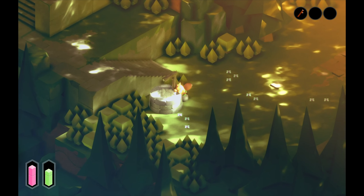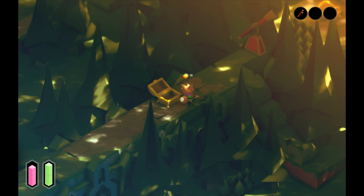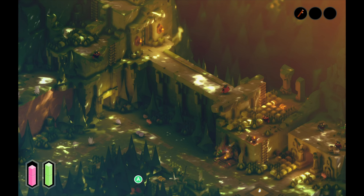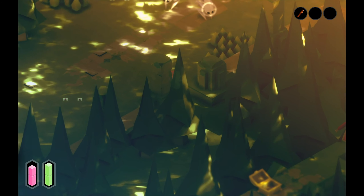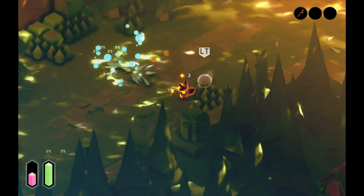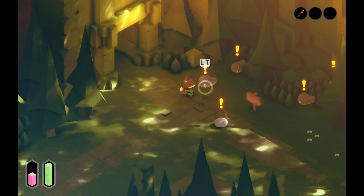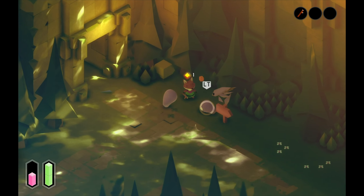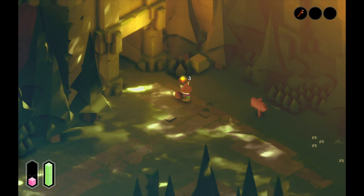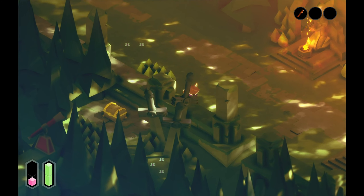Here we go. Hello. I really like the graphics. Okay, a little sneak peek here. I absorbed all of the information. I keep pressing the wrong button. I just played a game that had this same tilted camera, isometric perspective, and dodge was B and not A. That's where that comes from.